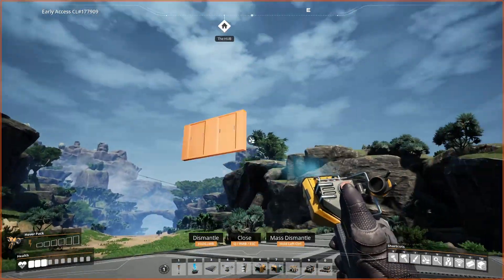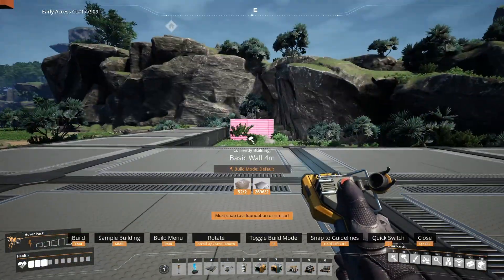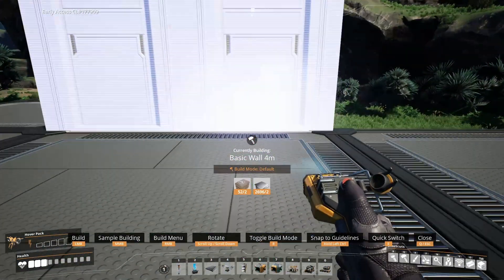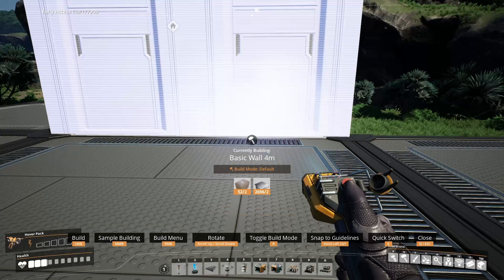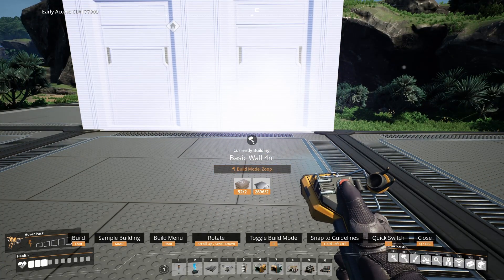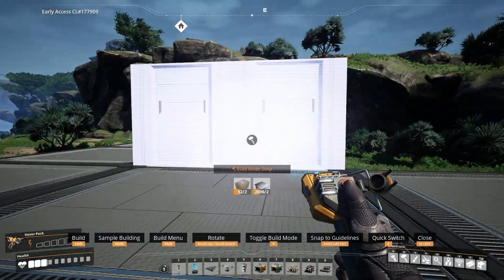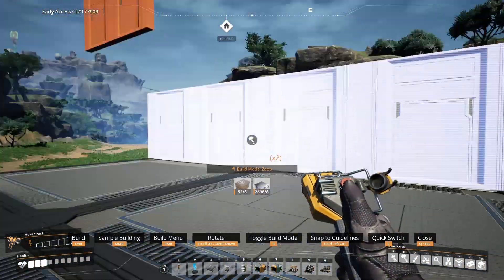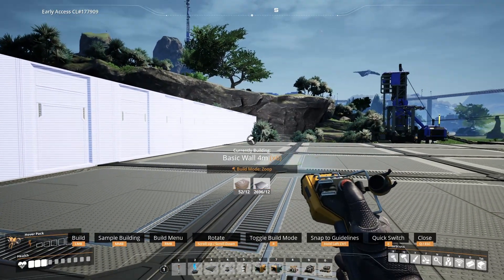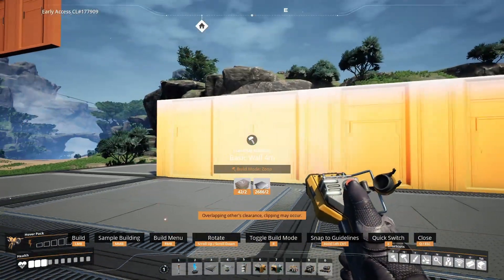Zooping also works on walls. Walls only go between Default and Zoop, but you can Zoop up and sideways. You can Zoop a maximum of 10 things.